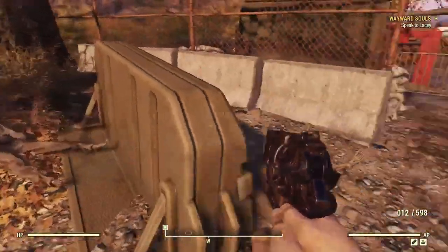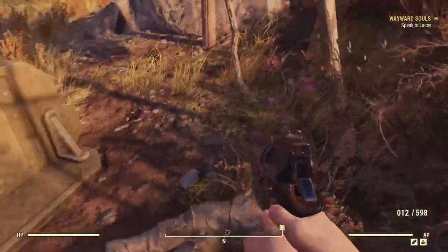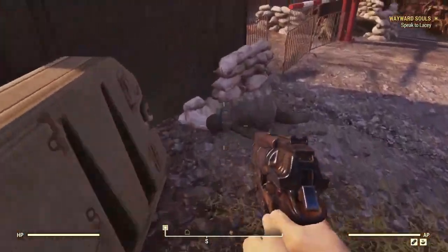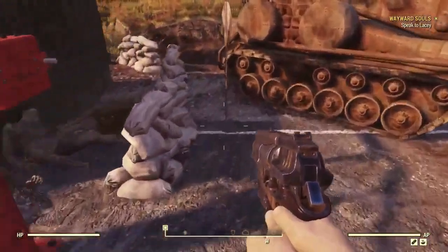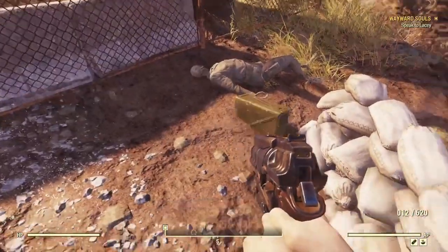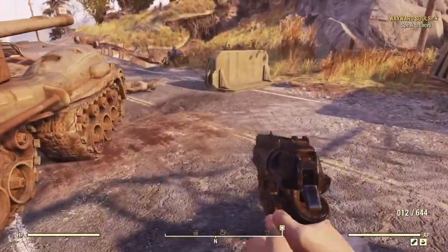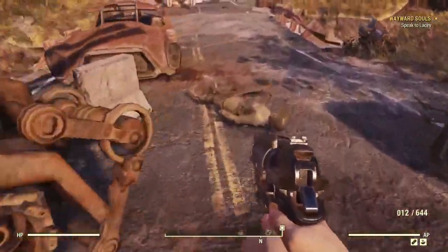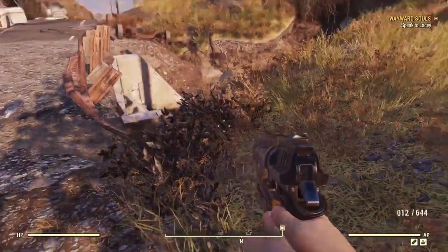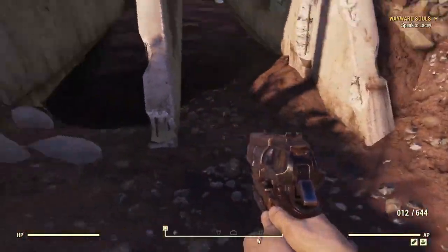There are usually some ammo boxes around these barriers — and there's one. As you can see, ammo is absolutely no issue anymore. That's something that's not at all like when the game first came out, when you were scrounging for every bullet. I'm going to follow this same path as in my previous walkthroughs.